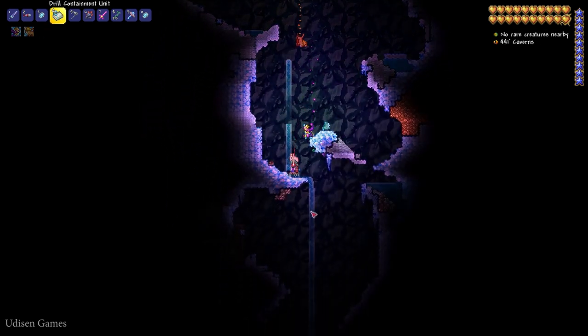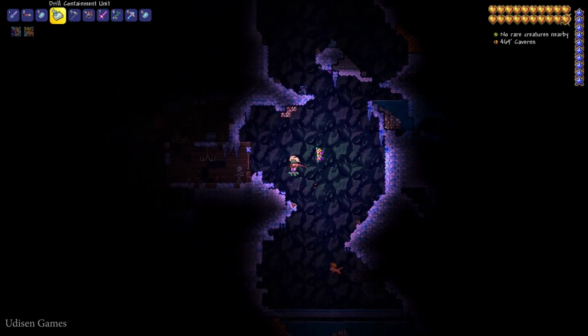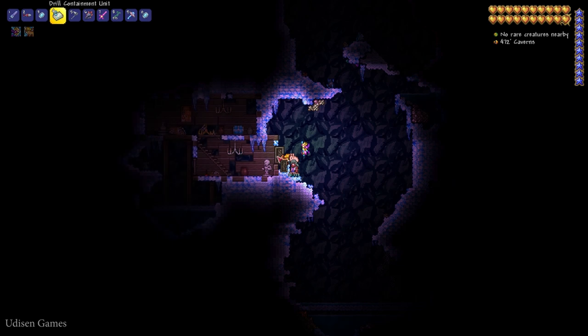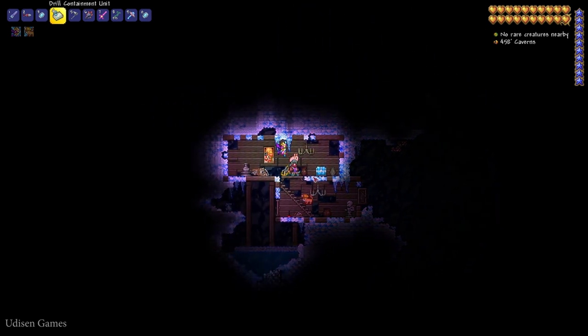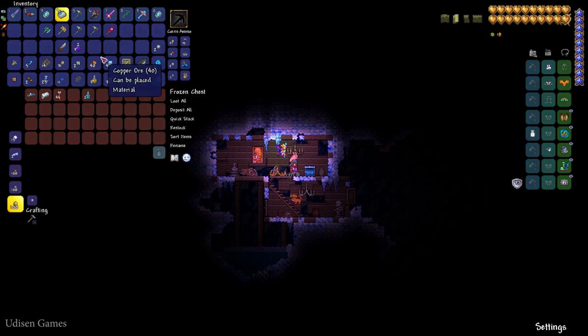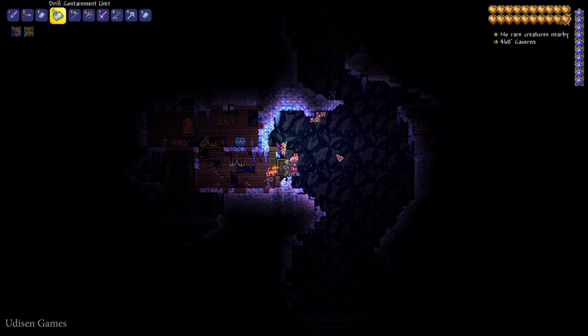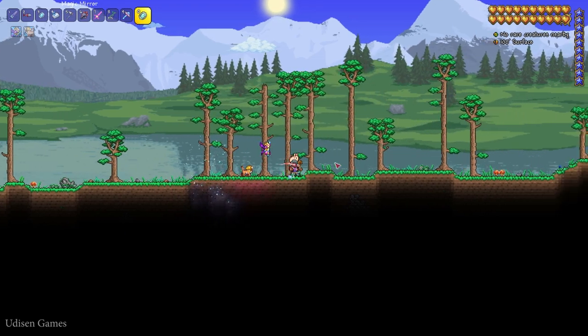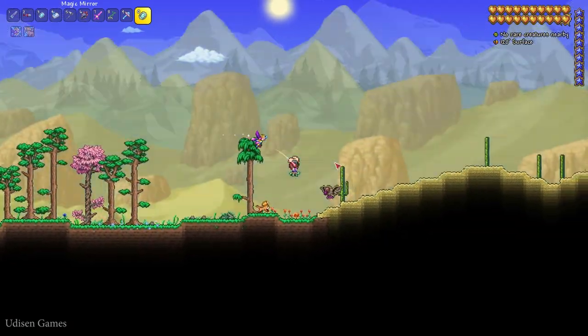Go to the left, more deep, and find here an abandoned house. Go enter and find a second chest — here, a second gravitation potion. That's three gravitation potions in one place. Of course, you can create a new world and do the same thing to receive more gravitation potions, but usually all these potions are totally useless, so you don't need a huge amount of them.